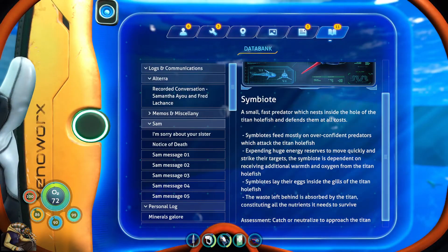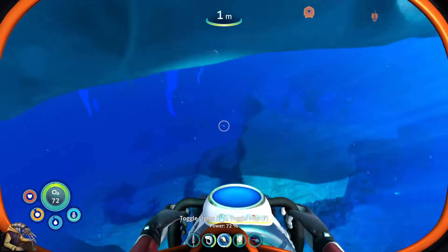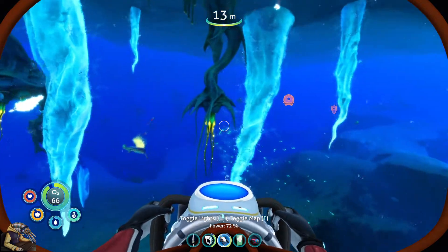A small fast predator which nests inside the hole of the titan hole fish and defends them at all costs. Symbiotes feed mostly on overconfident predators which attack the titan hole fish, expending huge energy reserves to move quickly and strike. The symbiote is dependent on receiving additional warmth and oxygen from the titan hole fish. Symbiotes lay their eggs inside the gills and the waste left behind is absorbed by the titan, constituting all the nutrients it needs - so it eats their poo. Assessment: catch and neutralize to approach the titan hole fish.